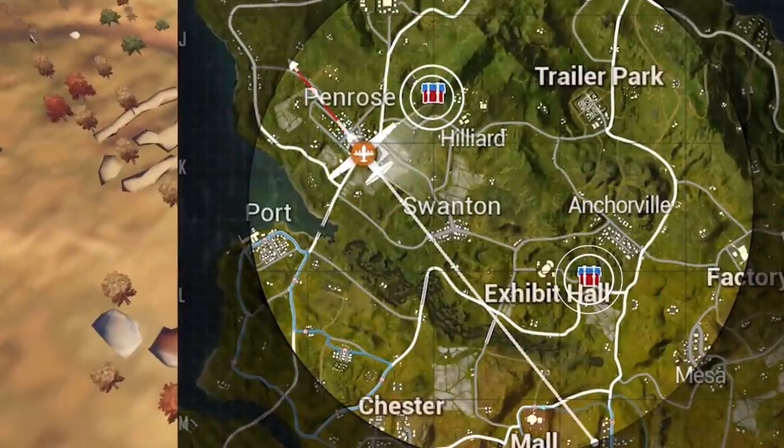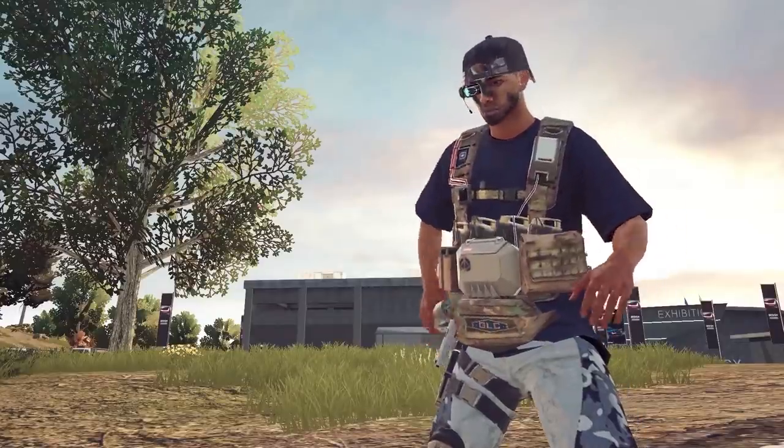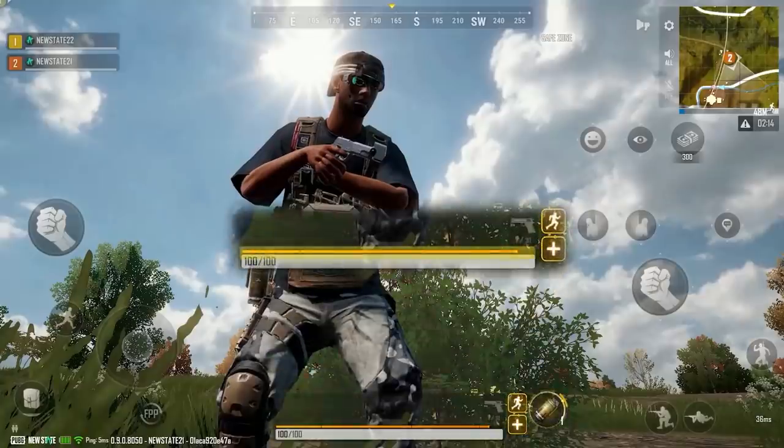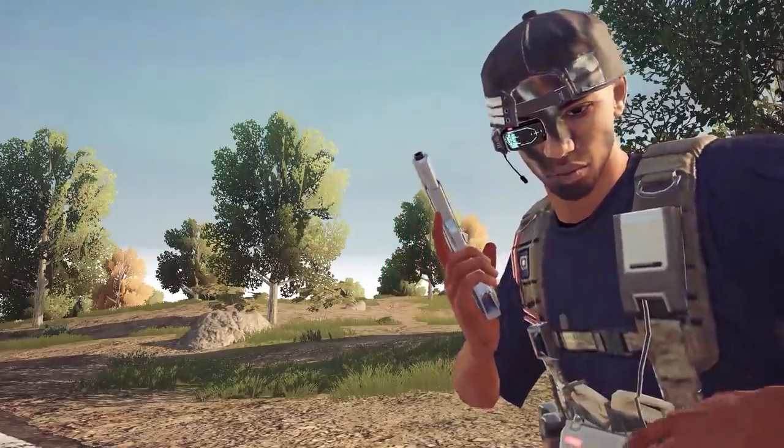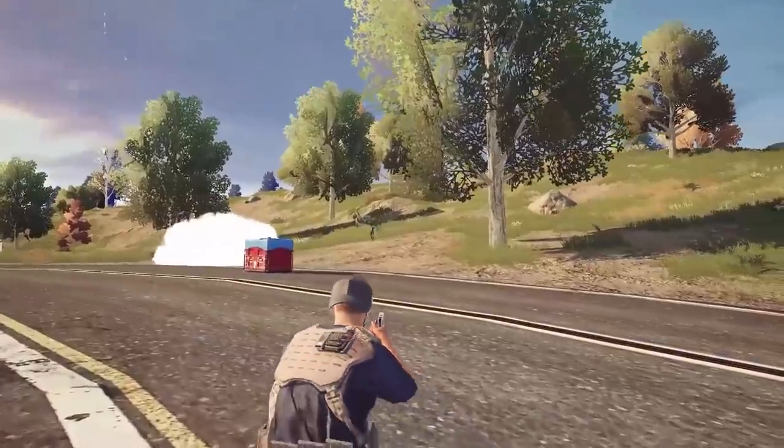Two crates will randomly spawn when you match in. Every player starts off with a P1911 pistol, a smoke grenade, 300 drone credits, and 100% boost. The battle over the first crates will be fierce, but the winners will come out with a nice advantage.